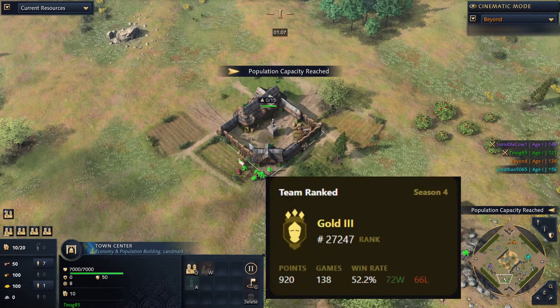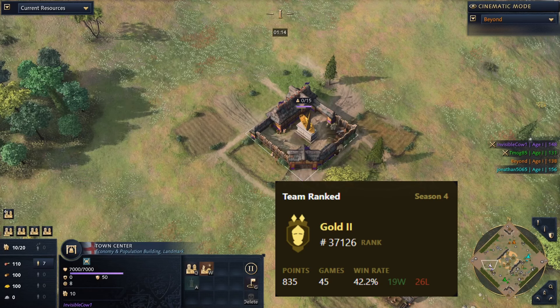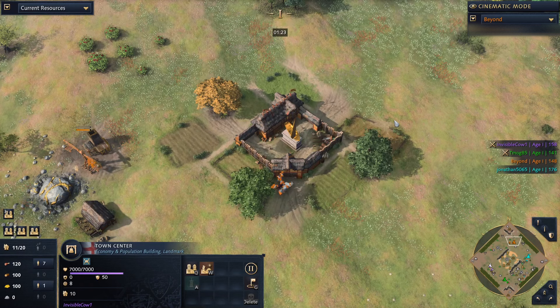We have Timog in the green as the French and we have Invisible Cow One as the English in the purple. In today's 2v2 match we're just trying to focus on practicing the basics — how to get better and better.